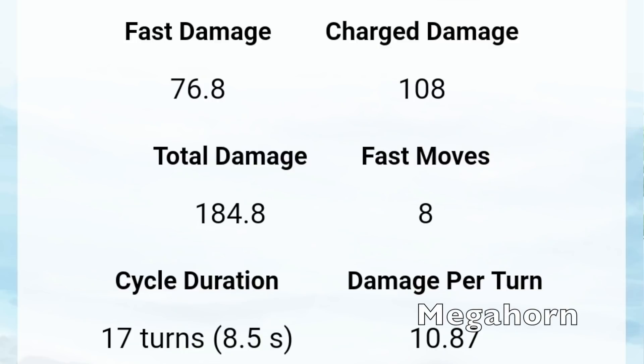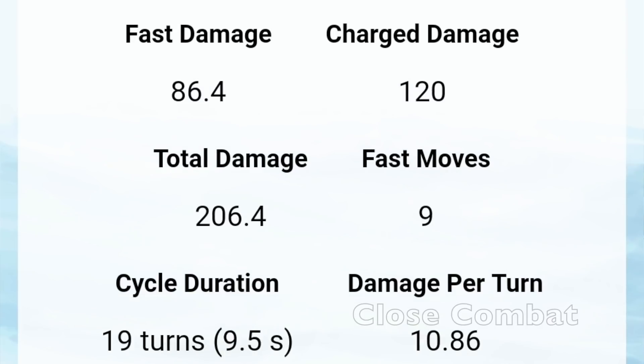Let's look at the charge move activation time. With Counter and Mega Horn, it takes 8 Counters and 8.5 seconds to get off a Mega Horn. With Close Combat, it takes 9 Counters and 9.5 seconds. Those are the two most prominent moves, and I'm gonna try to get both on mine.